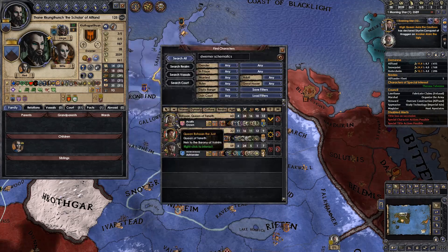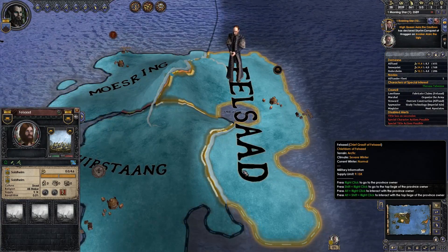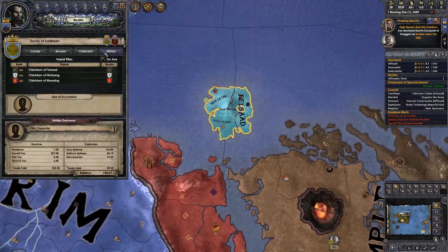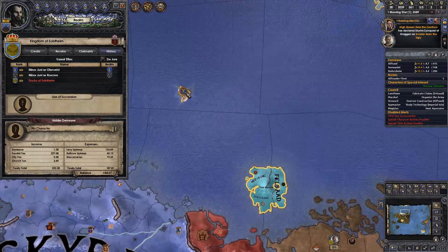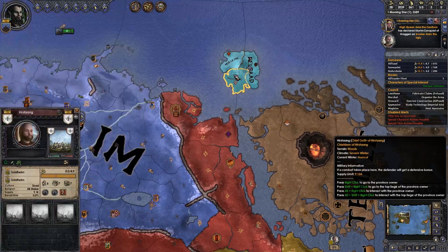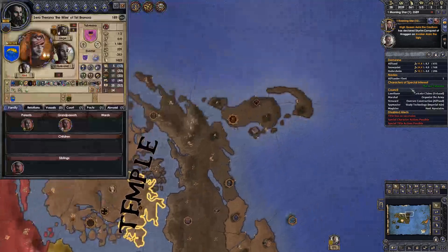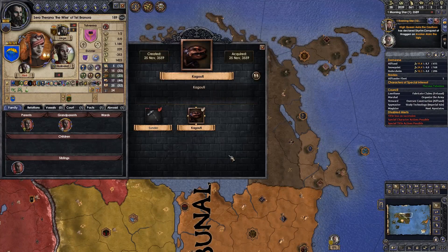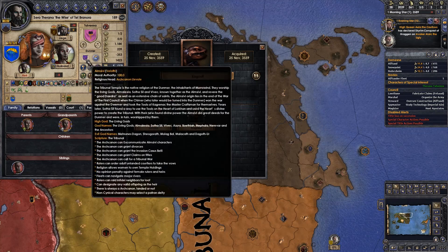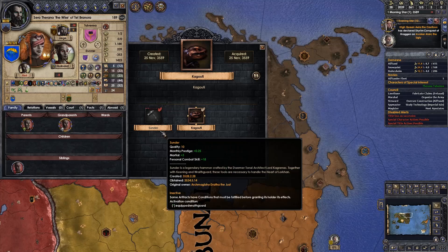We've still got to get Sunder and Keenning as well, but first things first — getting these Dwemer Schematics are gonna allow us to build a new Dwarven Kingdom on the Isle of Solstheim. We're fabricating the claim on the final part of the Isle of Solstheim on Felsaad. When we've grabbed that one, we've got all three — that's gonna be a duchy level title. I thought it was a kingdom level title, but it turns out you also need these other crappy islands. So we'll probably just stick with the duchy.